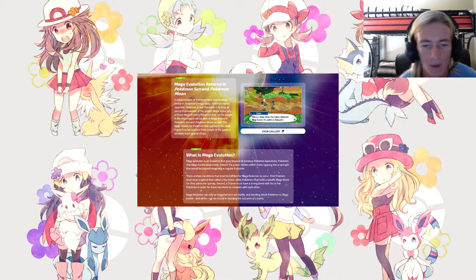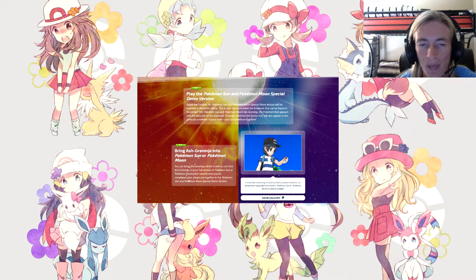Beginning October 18th, the Pokemon Sun and Moon special demo version will be available at the Nintendo eShop. Ash-Greninja — the Pokemon that appears with Ash in the animated TV series Pokemon XY and Z — will appear in this game as a member of your team. You can adventure together and then bring this Greninja, which is able to turn into Ash-Greninja, to the full version of Pokemon Sun or Moon after launch, once you've completed the demo.